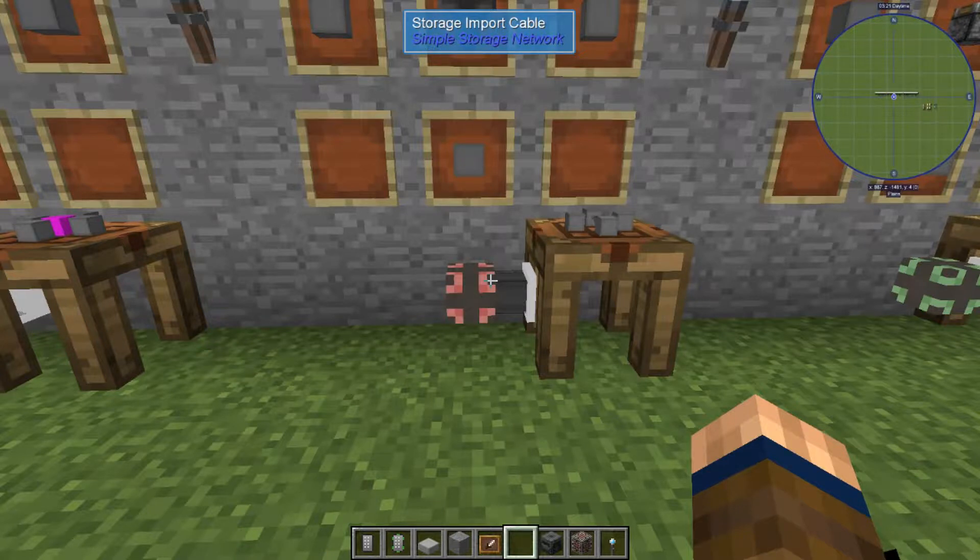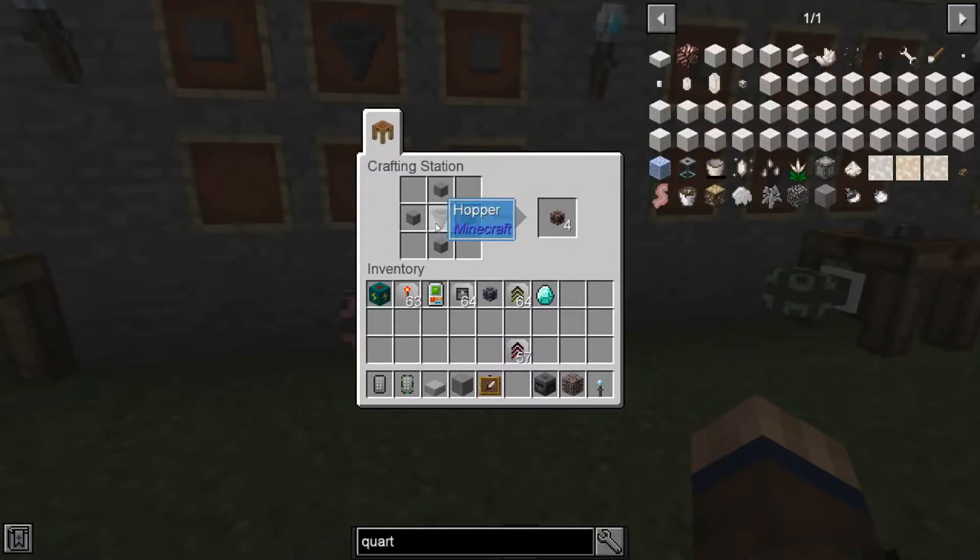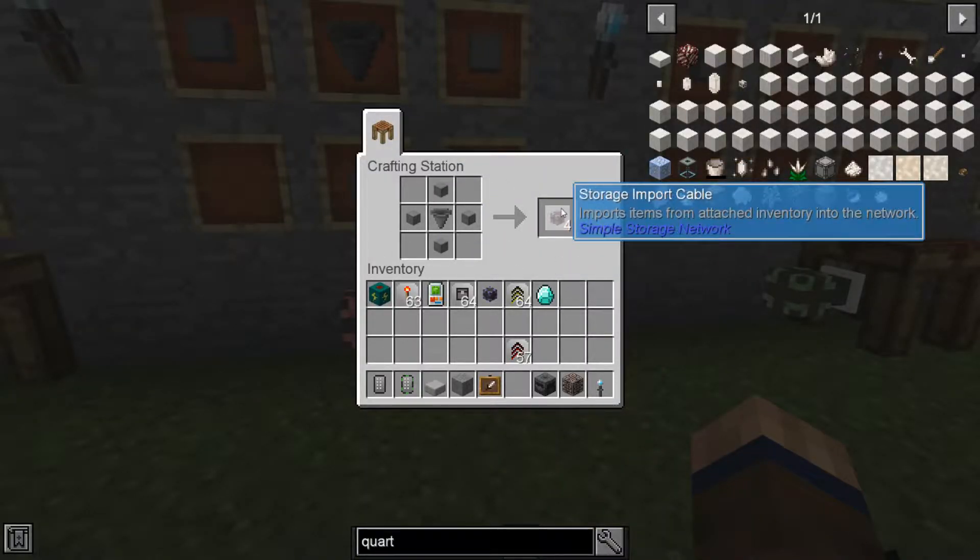You've got the Import Cable. Let's say you have an automatic miner that's mining and you want to import that into your chest inventory — you just slap on your Import Cable and it'll suck everything up into your inventory. Works for mob grinding areas too. That's made with four cables and one hopper, which gives you four Import Cables.